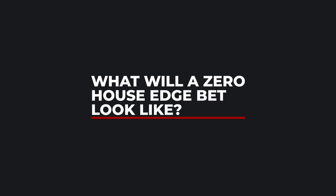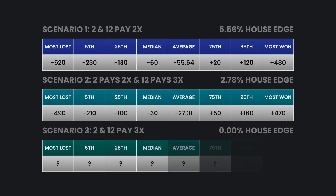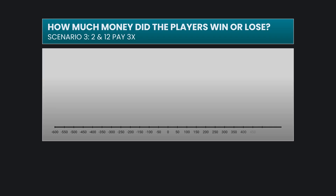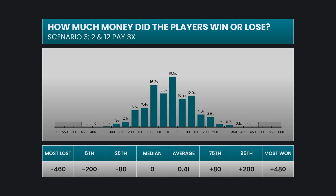Before showing the distribution for Scenario 3, think about what you might expect to see compared to the two scenarios we've seen so far. Do you think the range of outcomes will be wider, smaller, or about the same? Do you expect more wins or more losses? Put your guess in the comments below. The distribution is definitely centered around zero this time. The median is zero, so exactly half the outcomes are wins and half are losses. The bar between zero and $50 won is higher than the others, mainly due to all the pushes where the player neither won nor lost money.